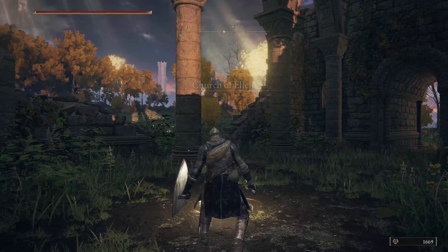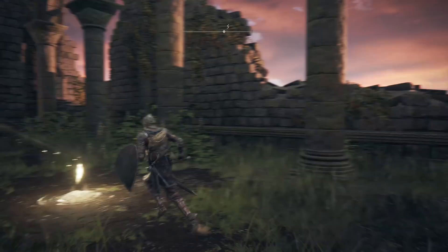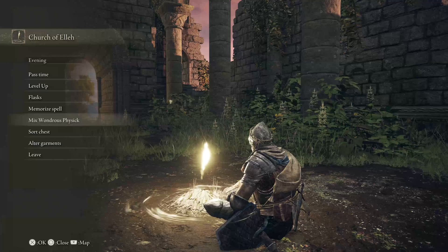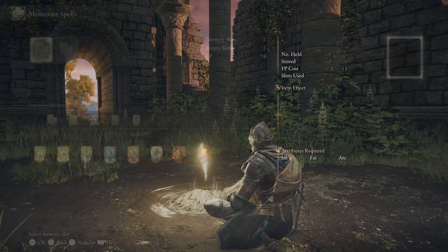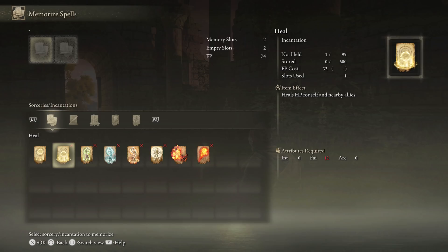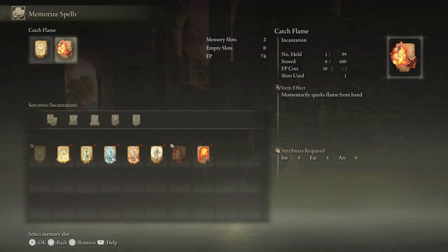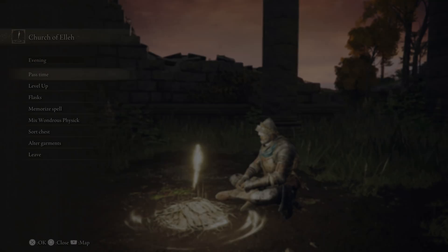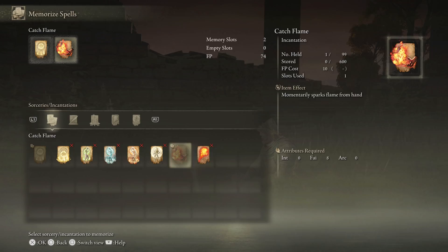Let's head back over here. Part of me was thinking: do I do the tree sentinel now or do it later? I really just want to just do it, get it over with. I know it's something I need to do. I want to figure out how to use these magic things I just got. Okay, that's just a transmog type — more of changing how something looks. Memorize spell. I can only use two of these. I'll check if they all require just more faith — yeah, it's just faith. So if I want to use all of these, I need to get faith to 12.